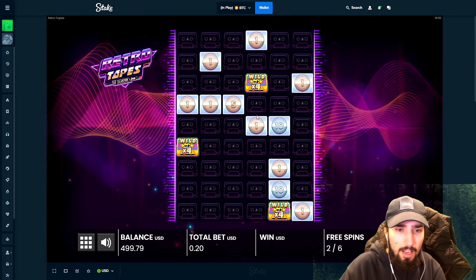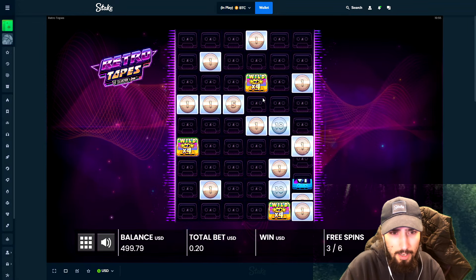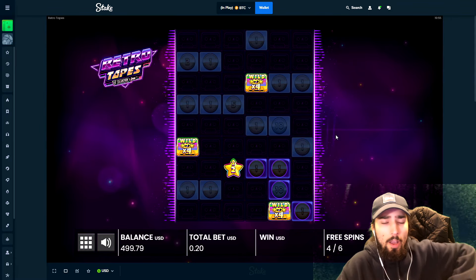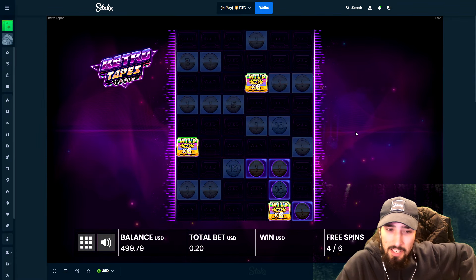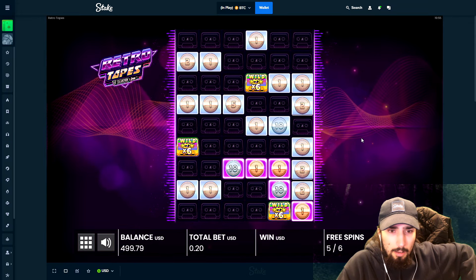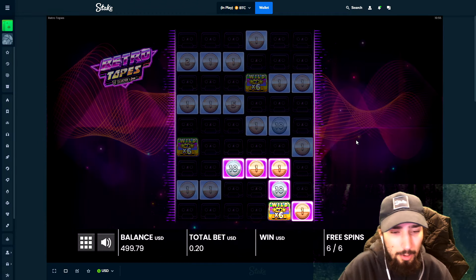It adds on to the multipliers and there's a couple 10s. Maybe we can connect these two 4s right here. I have 3 spins to do it. Wait — if these connect, I think this is max win with the multiplier. No, 1 spin to do it. Can we get more spins? No, dude.